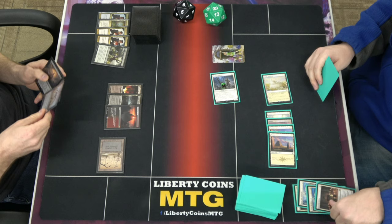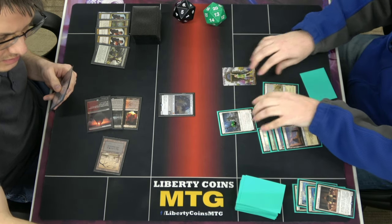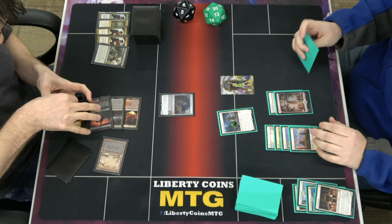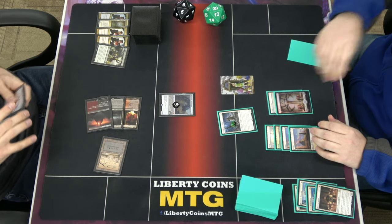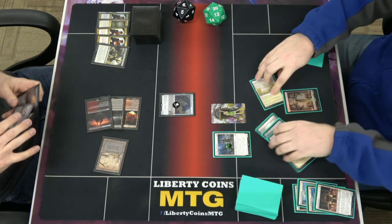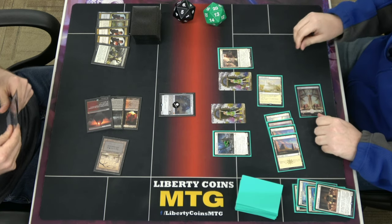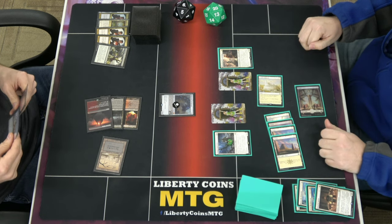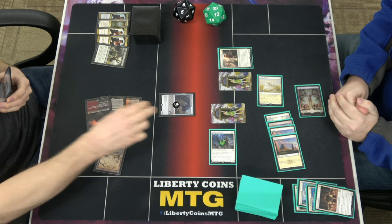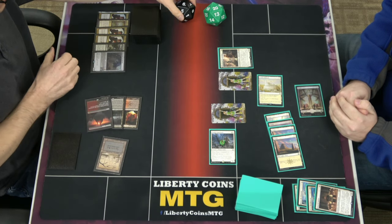I'm going to aggro-deck mode and get a bit more greedy: create another human, make him bigger, pay one, play Kitheon, make him bigger again. Go to combat and swing with a 4/4. I don't want to go lower, so block — white fling. I don't like you having blockers, I'm happy. Pass turn. And I am hellbent.